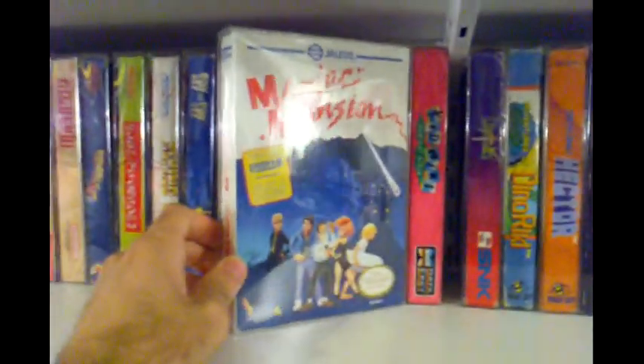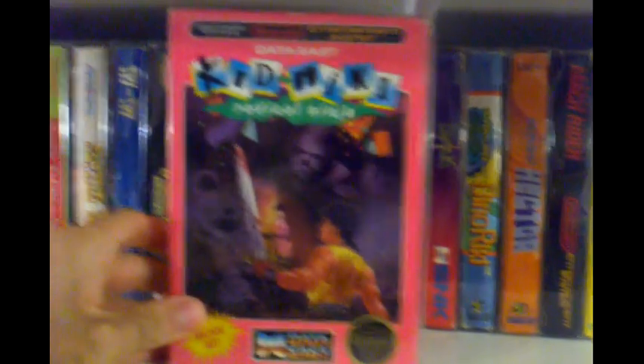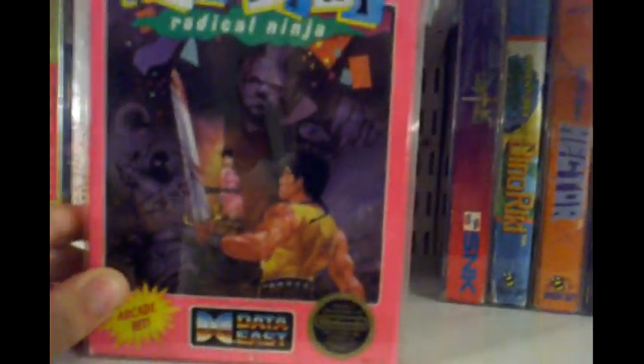I got Maniac Mansion — it's cool but it's kind of like a point-and-click game, hard to explain. Kid Nikki: Radical Ninja — I like the box, it's just pink, like the most random color to make a box for a radical ninja. It's just so freaking weird.